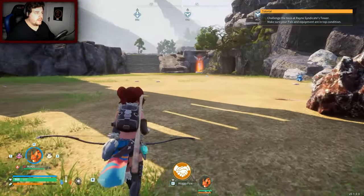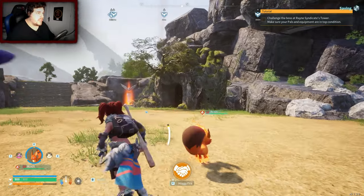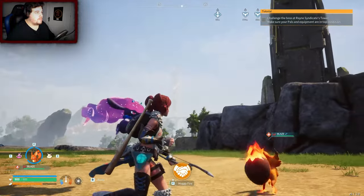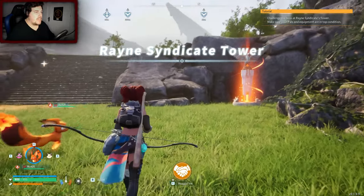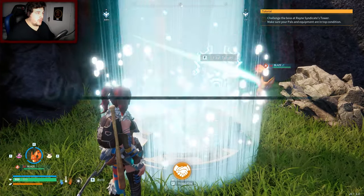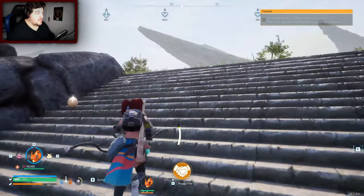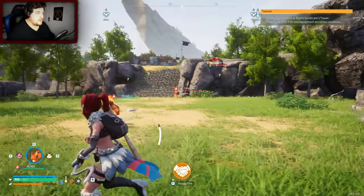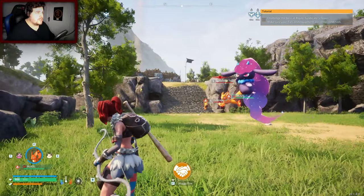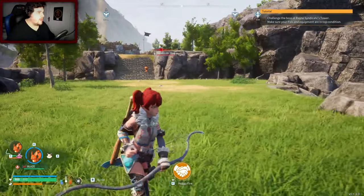Oh, there's a fast travel here — I'm going to get the fast travel. Is there any chest, any effigies? Is that a cave? So many questions, no answers. There's a pile of smoke over there — Rain Syndicate Tower. Oh, it's not a cave, it was just weird. Unlock fast travel — nice. Well, we're gonna try this, see what happens. Oh okay — there's factions. Well that's pretty cool.